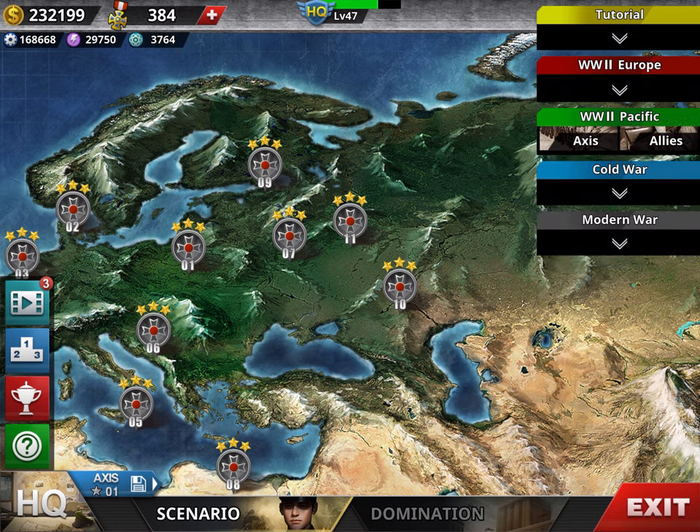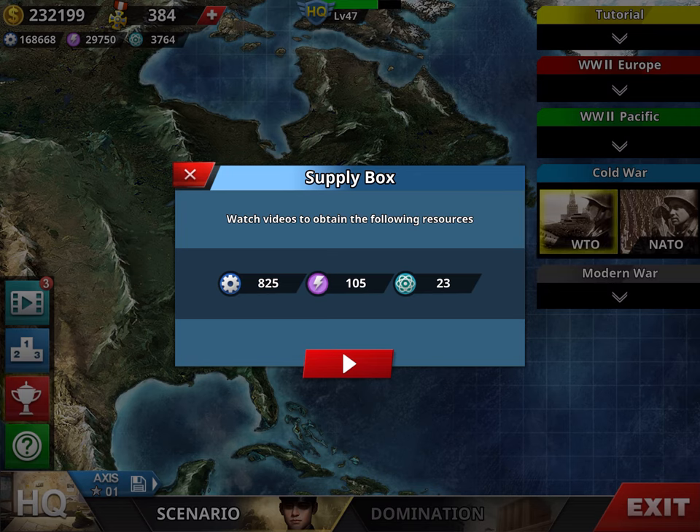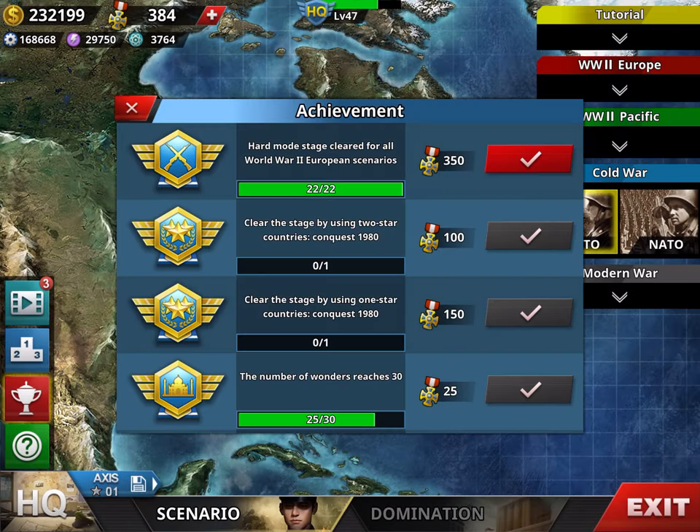Of course, the difficulty increases as you go through World War II, Pacific, and Cold War. Then, every day on the left, you unlock four advertising videos that will provide you medals or resources — just click watch. Also pay attention to the achievements section with the little cup icon, where you normally get medals. For example, I cleared hard mode for World War II Europe and got 350 medals, which I just redeemed.